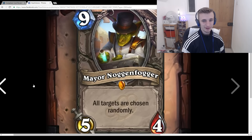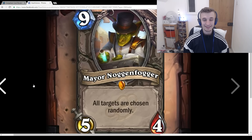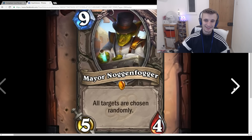Mayor Nogginfogger: 9-mana 5/4, All targets are chosen randomly. This card is just an absolute mess — it's basically the Yogg-Saron of this expansion, completely crazy. There's no deck you're going to put this in. It's one of those cards where it's just really funny when you get it from Golden Monkey or something. 9-mana 5/4 dies to Flamestrike and Deadly Shot. It's probably just a bit of a meme.